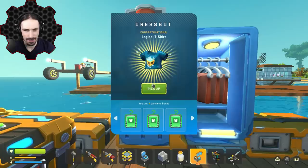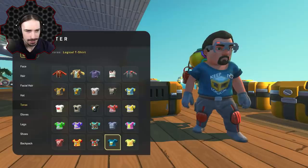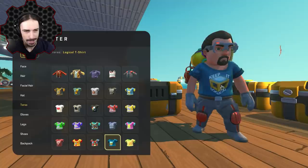Up next we have a logic shirt. Let's go ahead and put this on — "Keep It Logical." I actually like that. I like the way the text outlines the corners of the logic gate. That's pretty cool. I feel like that fits these glasses — somebody wearing these glasses would definitely say something like this.